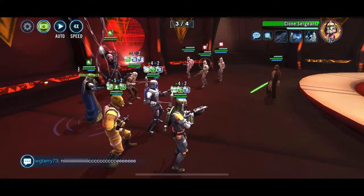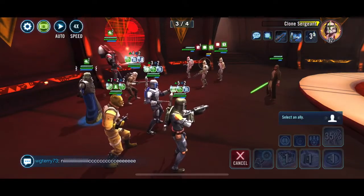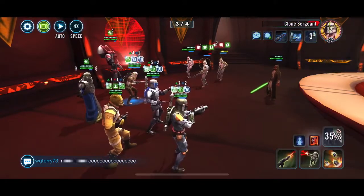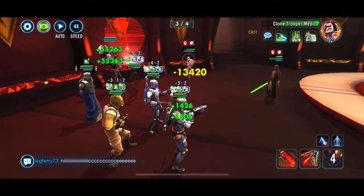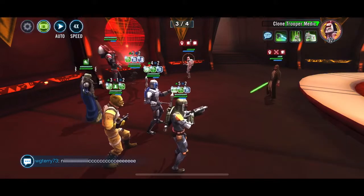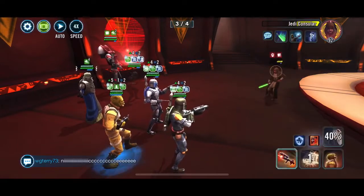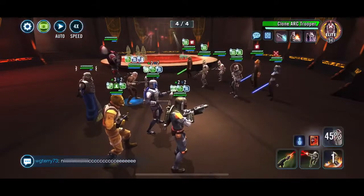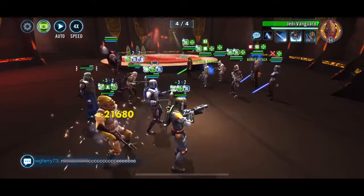It's dependent on where you are in the game and what your focus is, but if you've got a reasonable Jango, I would recommend it — it's not one I'd say don't do. Some zetas you really struggle to work out where the benefit comes from. You can see there — the medic tried to revive but between Jango and Boba he had nothing to do, wasted his turn. So into the final round — this one's a bit of a slog, which is why I doubled up the speed.